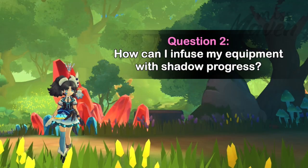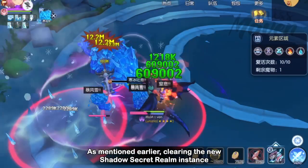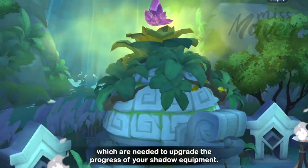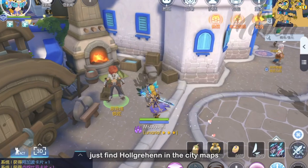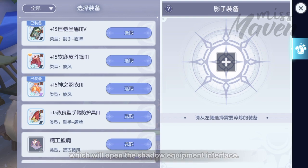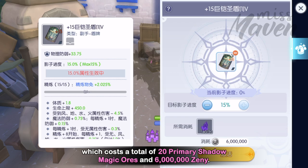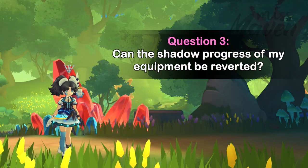How can I infuse my equipment with Shadow Progress? Clearing the new Shadow Secret Realm Instance will grant Primary Shadow Magic Ores, which are needed to upgrade the progress of your Shadow Equipment. To infuse this material to your equipment, find Hulgurhan in the city maps and tap the Shadow Equipment button to open the Shadow Equipment interface. Right now you can only upgrade a Shadow Equipment to 15%, which costs a total of 20 Primary Shadow Magic Ores and 6 million zenni.